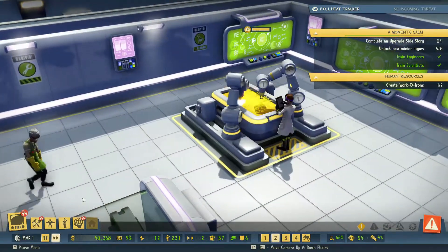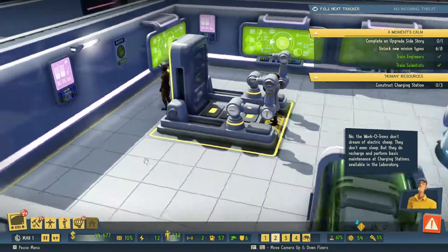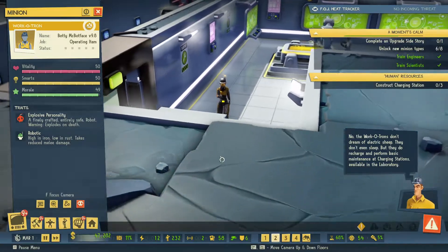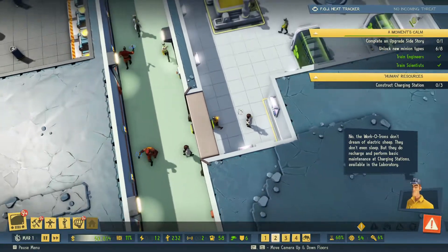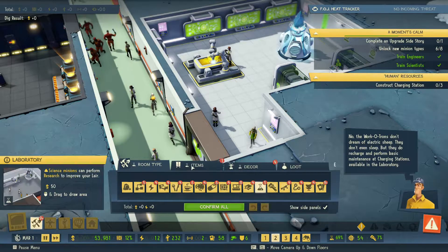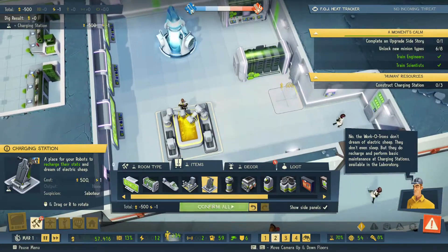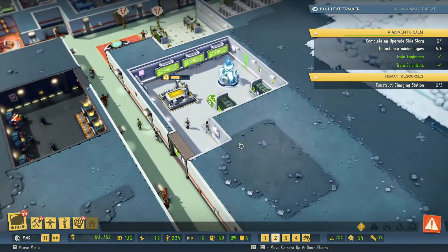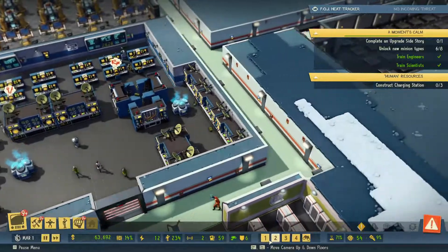How is our workatron getting on? Let's speed the game up. Let's have a look - oh he's coming out the other way. You are literally a robot - Body McBop Face 9.8! Awesome. Construct the charging stations - is that in the same spot? I'm assuming yes. Do we need a room purely for these robots? Like a little robot central wing? That might not be a bad idea.